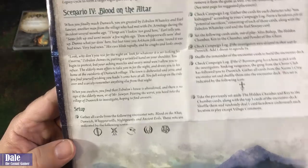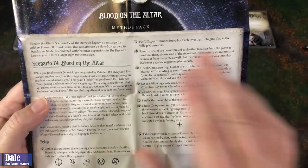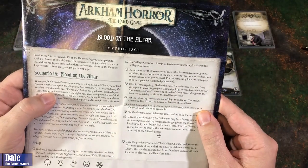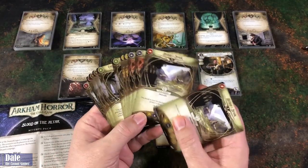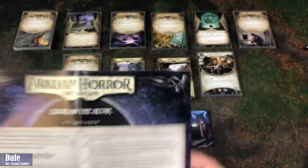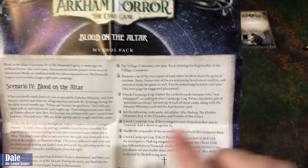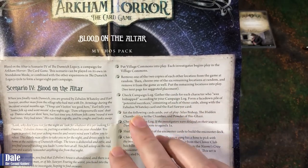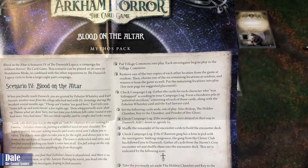So we will gather the encounter sets here. I've got those five located there. We've got the village commons that we'll put in play, and that is where we will start. We have some more setup with the rest of the locations. There are two copies of each location, so we need to randomly pick one. Then one of those random locations will be removed from the game. Then in our campaign log, we gather cards for each character who was kidnapped, and we form a face-down pile of potential sacrifices consisting of each of those cards, along with Zebulon Waitley and Earl Sawyer.